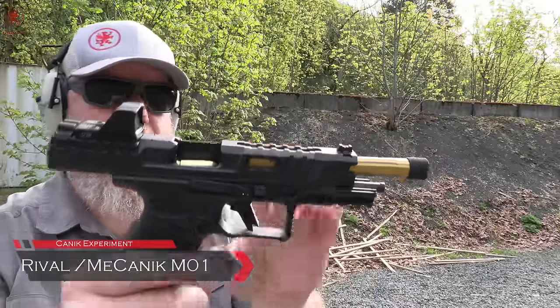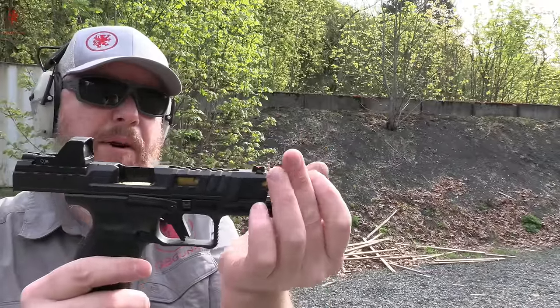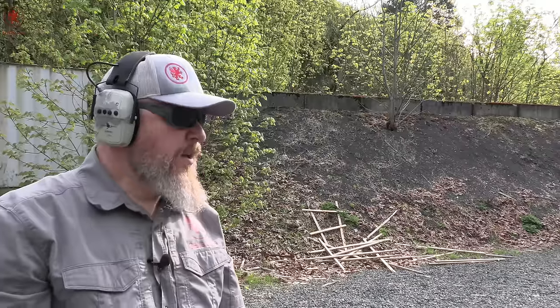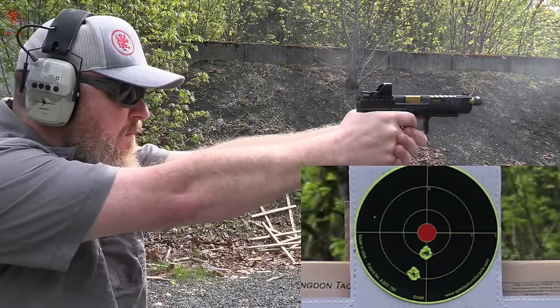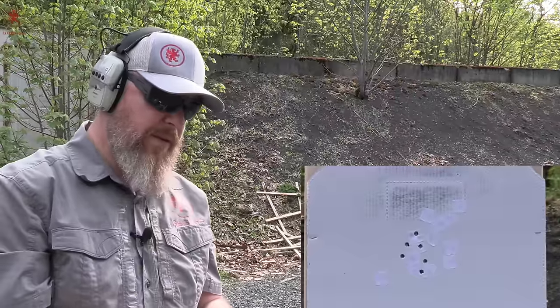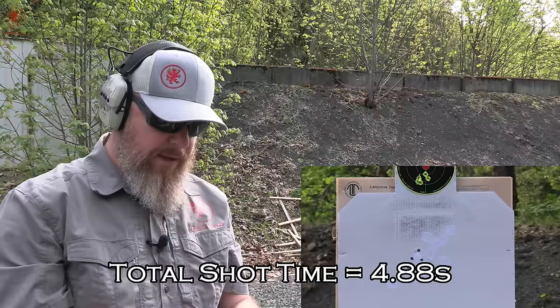Gun number two is the Rival. This is an SFX-length gun with lightning cuts to the slide. I do have an aftermarket — it's a Canik threaded barrel on there; I don't think that's going to make much of a difference. We have the Canik M01 micro dot on there, so it's a more similar sight picture to what I just dealt with — that's why I went in this order. Five up top, six below. All alphas, group looked a little bit better. Finish time was 8.74, start time 3.86 — splits of 0.21, 0.26, 0.23, 0.27, 0.25. Interesting.